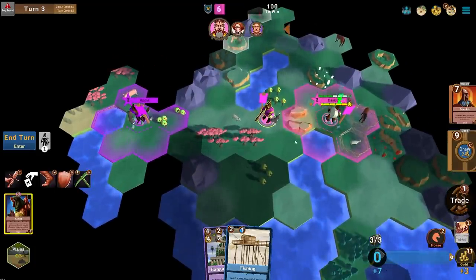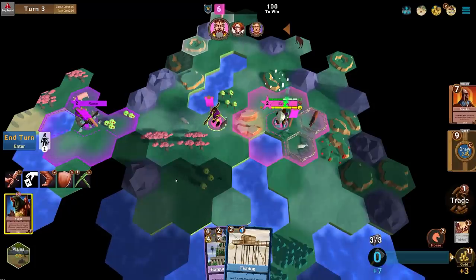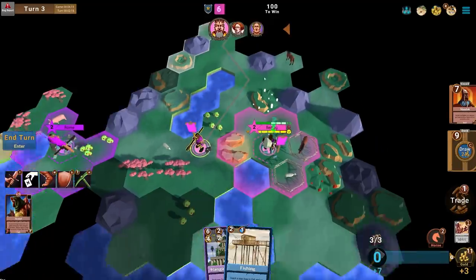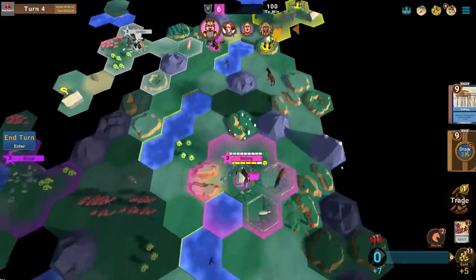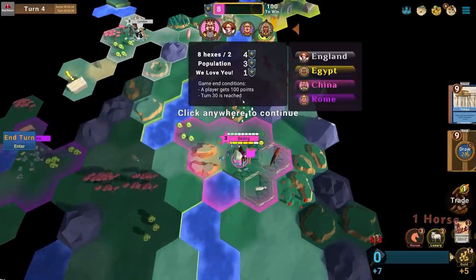It looks like Rome is to our left — we may want to settle in that direction. There are some okay resources in this area; I'm thinking we could settle off the coast, though I want to avoid coast this game even though my capital is coastal. Let's send our scout up to the north to figure out more about the world. We found a couple more cities — we're all very close together, on top of each other.